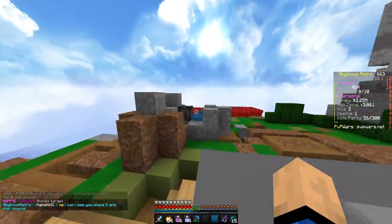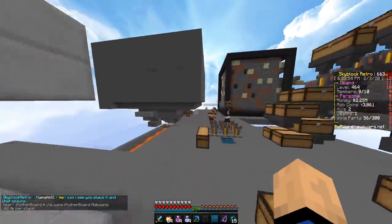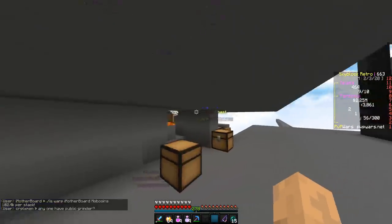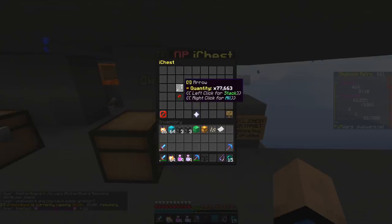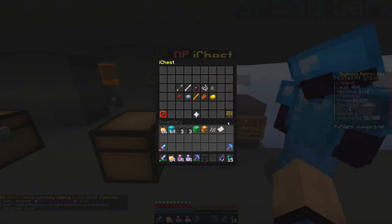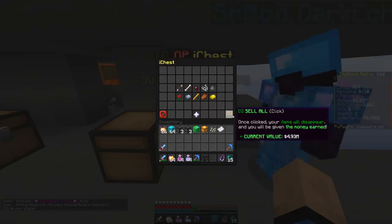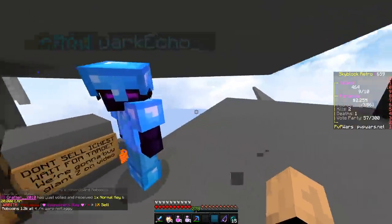One iron ingot from an iron golem spawner goes for two dollars; one giant zombie flesh goes for two thousand dollars, so you can see how that would add up. We're gonna work to make this automatic because once we have a lot and they automatically die, that's really going to add to our balance pretty quick. Using an eye chest - all these mobs that are dying filter into it. It holds unlimited storage and you can sell it all at once, giving us five million dollars right now - a massive jump from last episode!